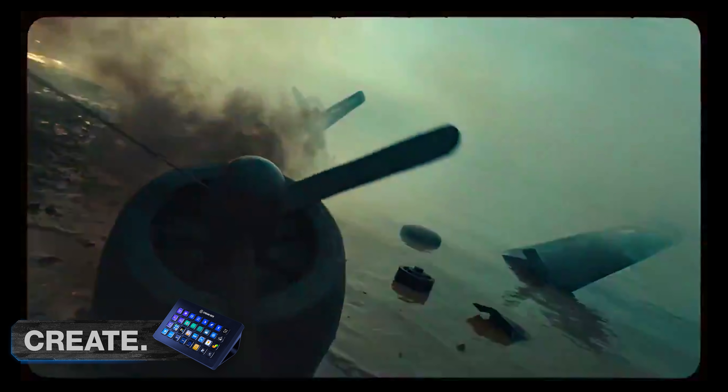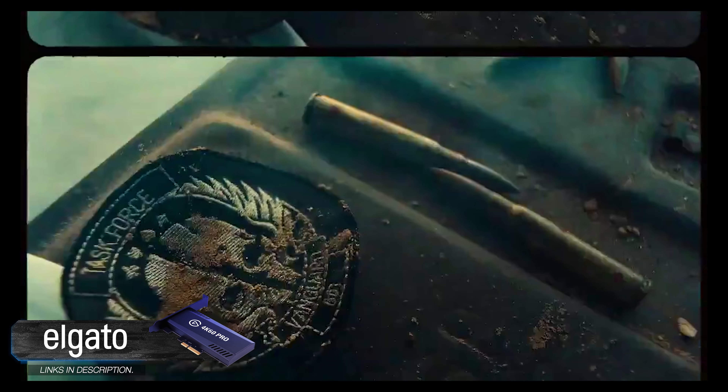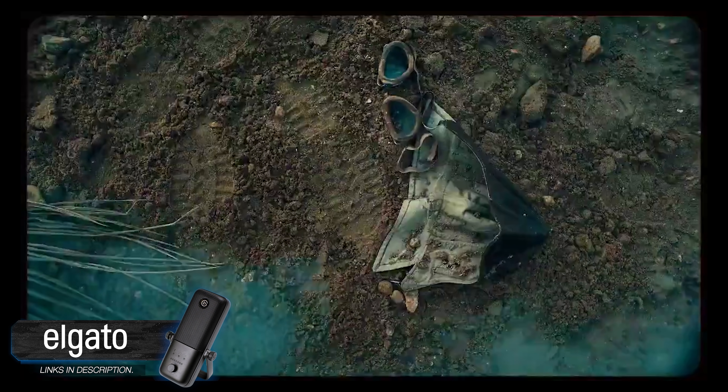I should also mention that there is an image that leaked from the other day showing off the pre-order bonuses, and there were three characters shown in that picture. The first character is Lucas, the second is Polina, and the final character is Wade.